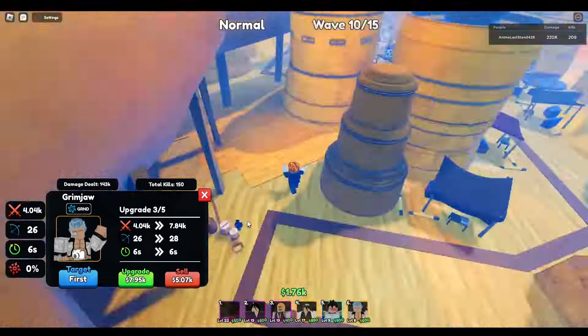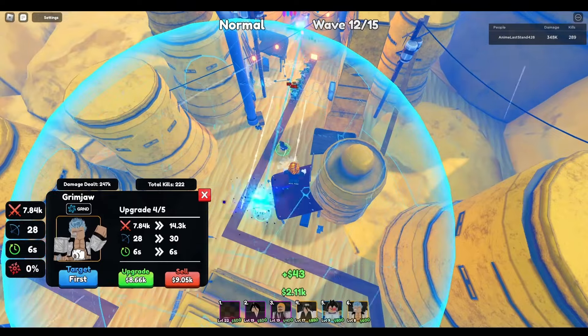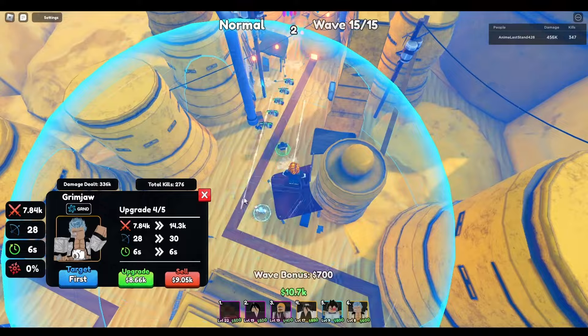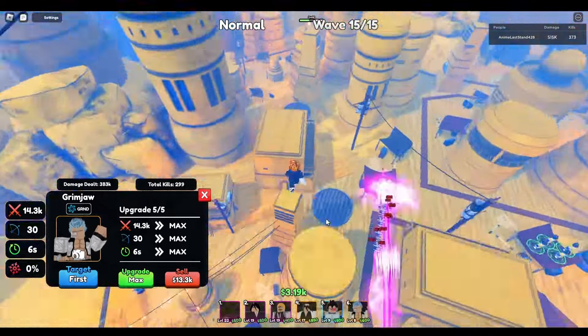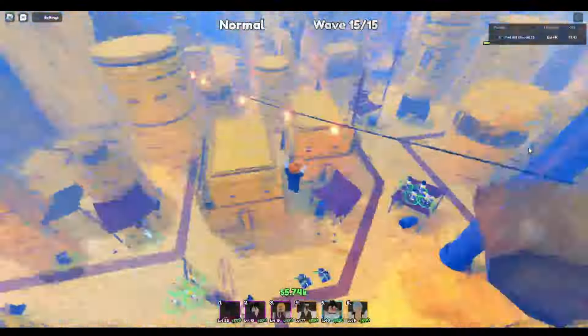After getting air defense we were just flying through the story. This is act six of the first story mode, which is the narrator mode, and after this you get to unlock your first version of infinite mode — which is how you get kills. I went into infinite mode and ended up getting close to wave 100, which also gave me a ton of damage.